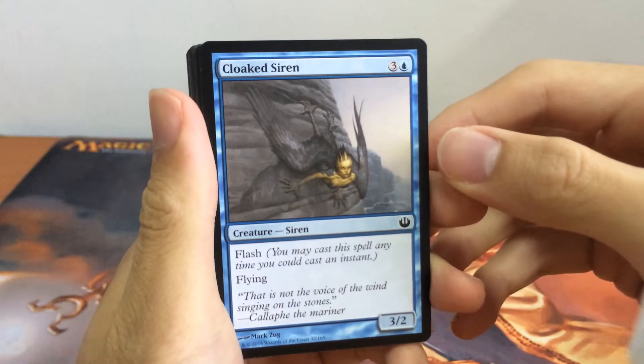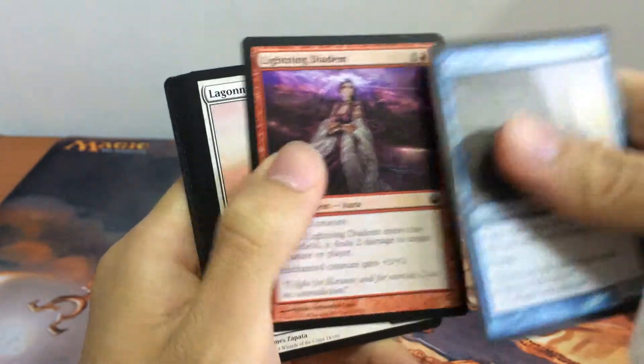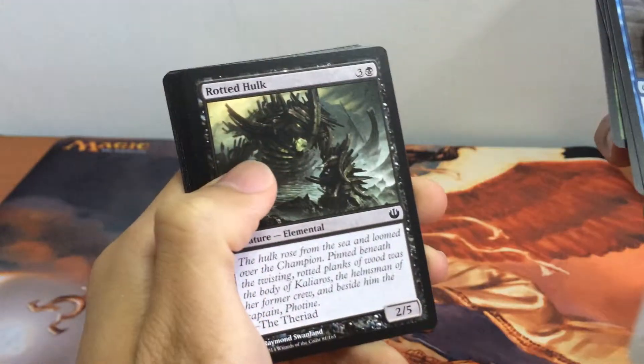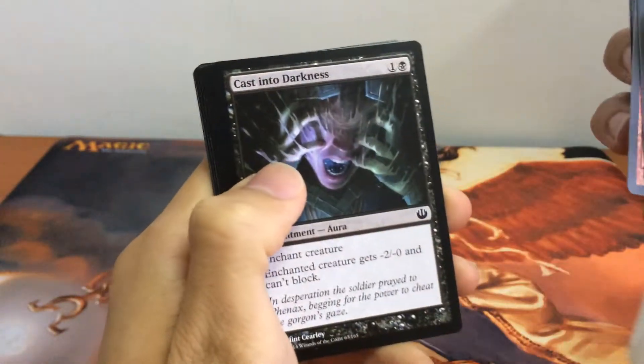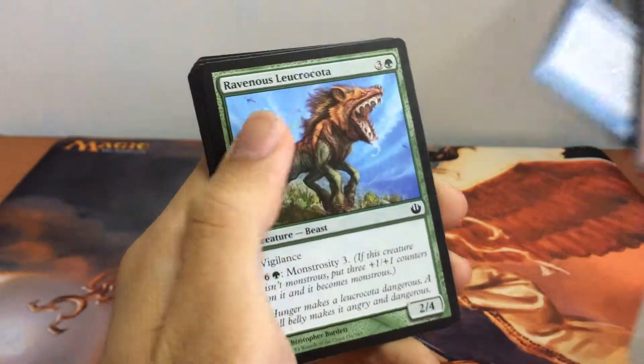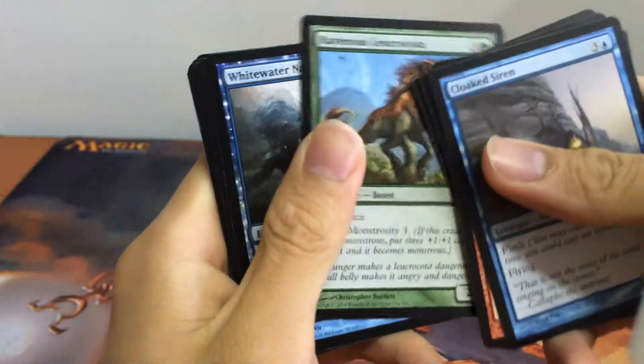For the common cards we have Cloak Siren, Lightning Deatum, Lagona Bantrill Blazer, Market Festival, Rotted Hawk Hubris, Cast Into Darkness, Oresco Swiftclaw, Trident Shaw Stalker, and Ravenous Leucocota.